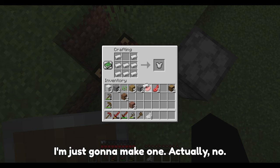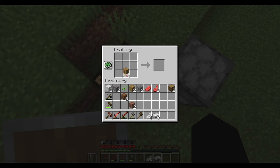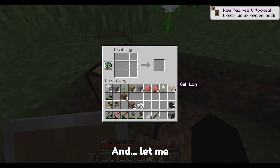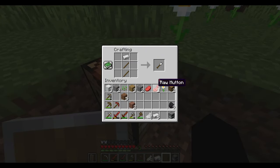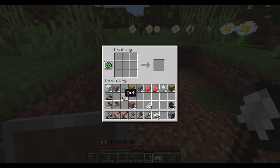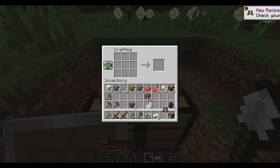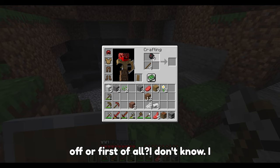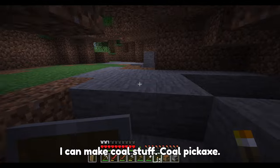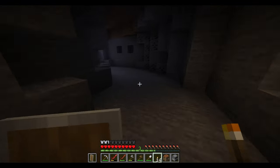Now I have enough for an actual iron chestplate. First of all I'm gonna make an iron pick, and let me make an iron shovel. This is looking pretty good so far. I can make coal stuff - coal pickaxe, that'd be kinda cool. How did I not see this? Okay.